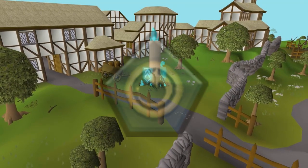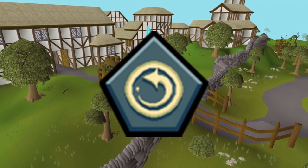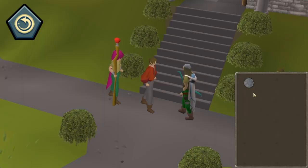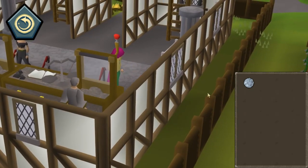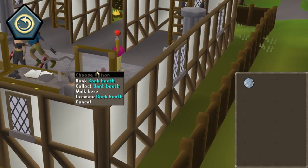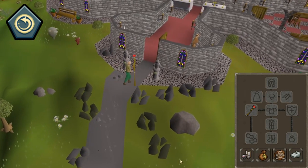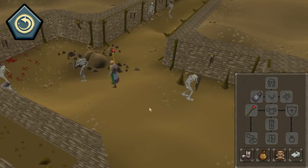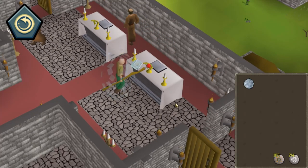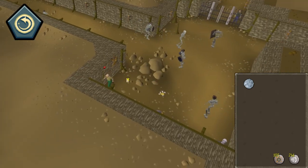Regarding Tier 2 Relics, Last Recall is the best one to choose by a long shot. Last Recall allows you to teleport back to the location that you teleported from, and with that there are some huge skilling and quality of life benefits. With at least the Ardy Cloak 1, you can teleport right near an altar. This means you can be doing your Slayer task somewhere, teleport with the Ardy Cloak to the altar, and use Recall straight back to where you were slaying — essentially giving you unlimited free prayer points.